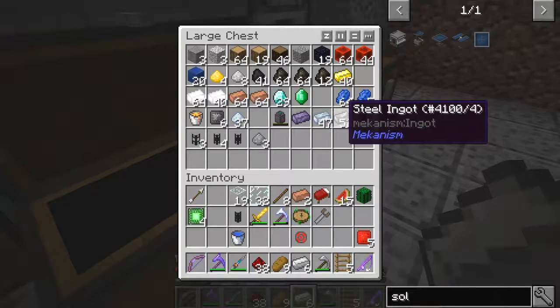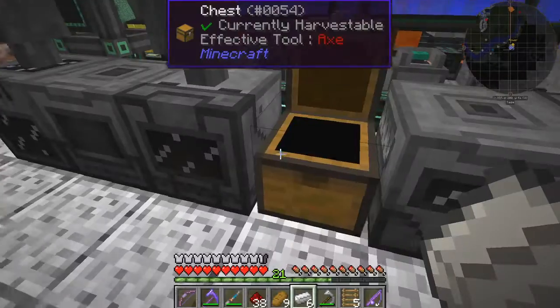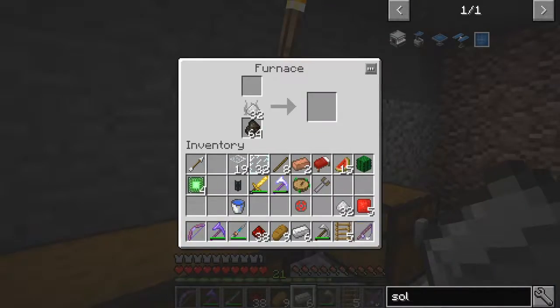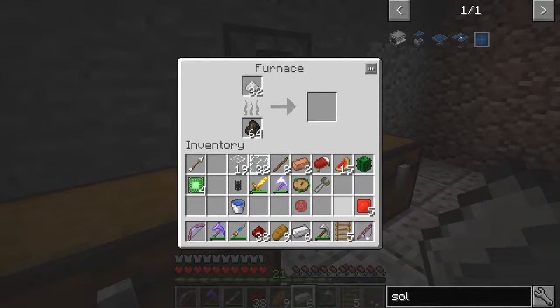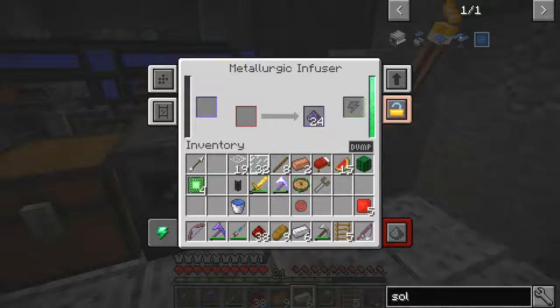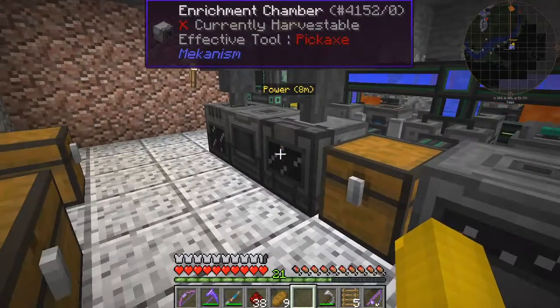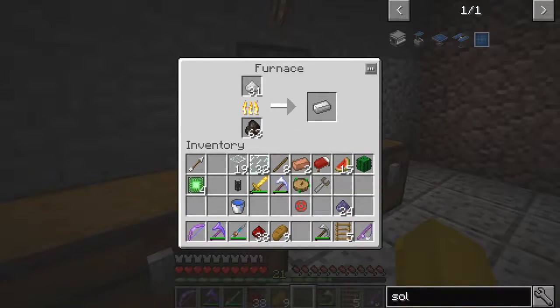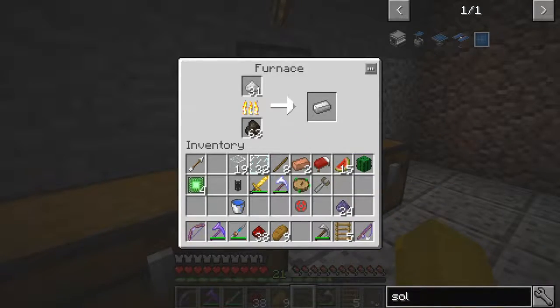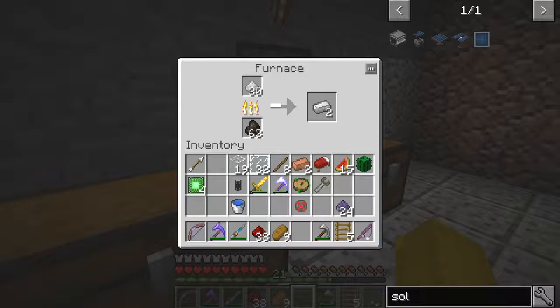You can see the energy cube turning around now. That'll make 40 enriched alloys — I think that's probably a good number actually. We haven't got enough iron because I turned all the iron I got into steel, but there should be plenty of dust in here. So we'll put half of these in here and half in here — at least it'll go faster that way.